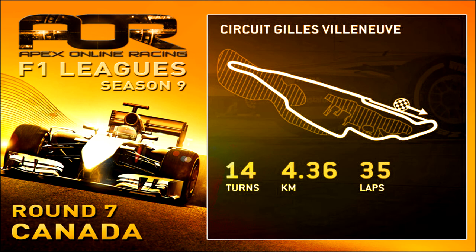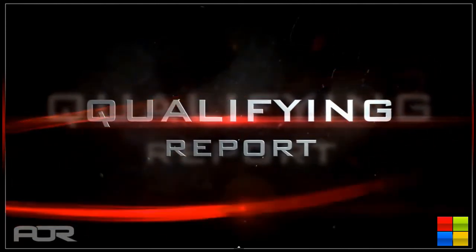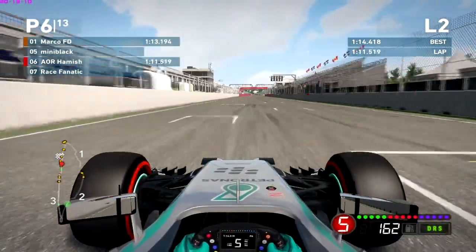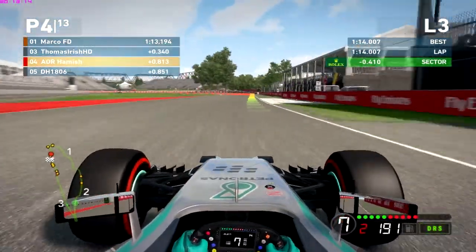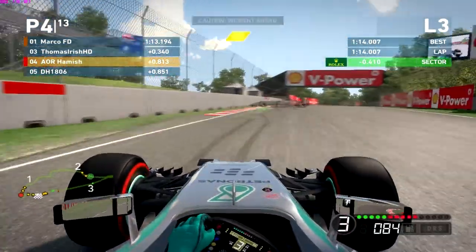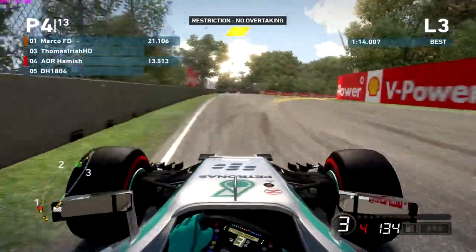Without any further ado we're going to go on to my qualifying. It's the Canadian Grand Prix and here we go across the last two corners, coming across the line. I get a 1:14 flat but we're not going to worry about that because this is my fastest lap — nicely clipping the first corner and the second using third gear so I can go flat out as soon as I've hit the apex.